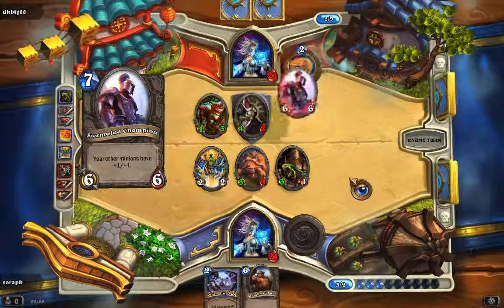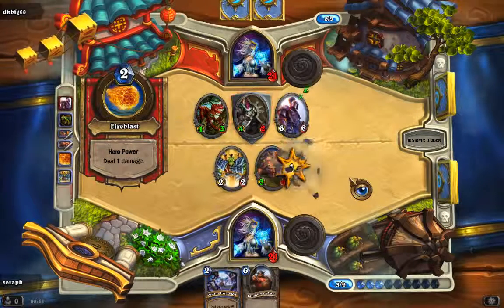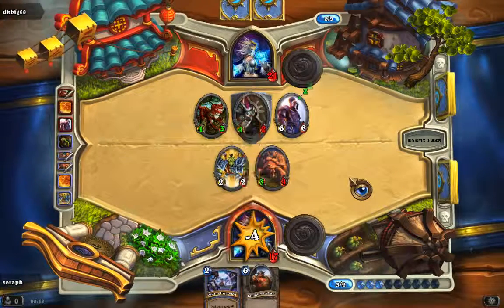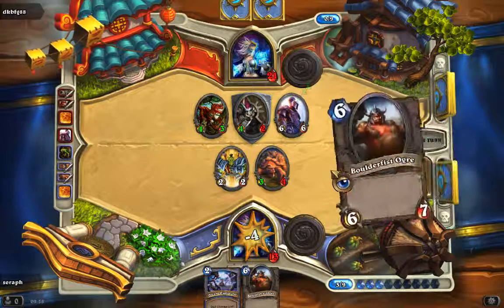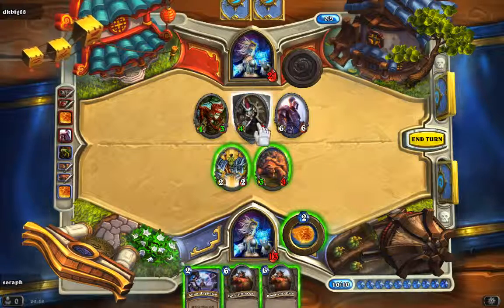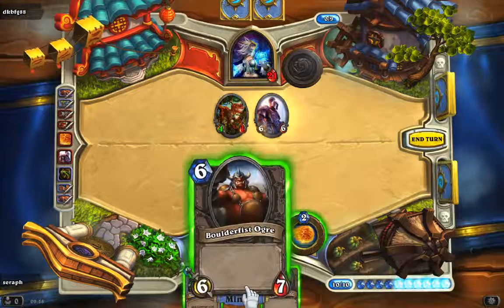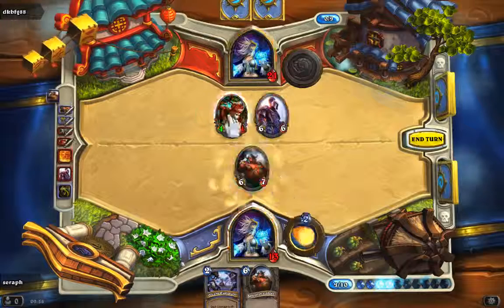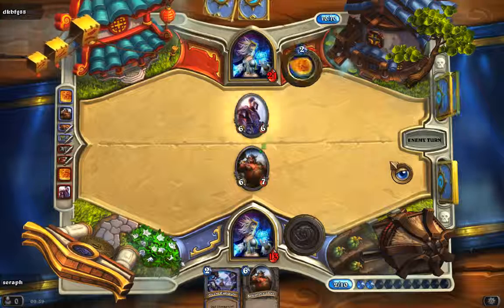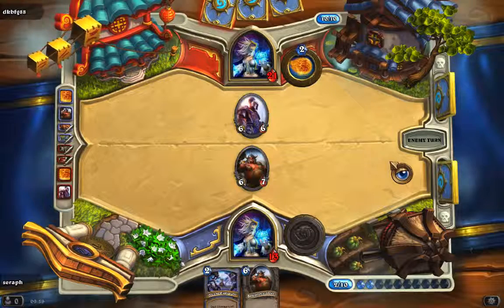It's going pretty even — same mana of course, same cards in hand. But that's a really big one — such a nice ally. He comes in for 4 and another 4; this is going to hurt a lot. This one has taunt, so we have to attack it. Swap this one for that one and play it over, then end turn. I hope he attacks my ally, but I think he's going for my hero, putting me down to 7.